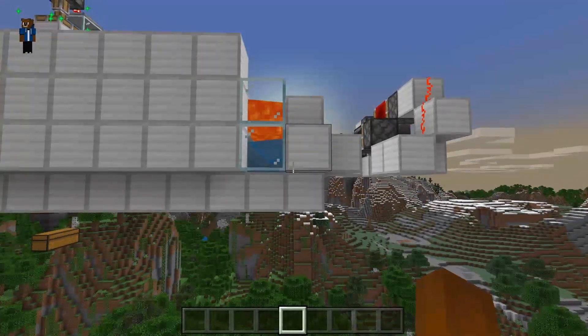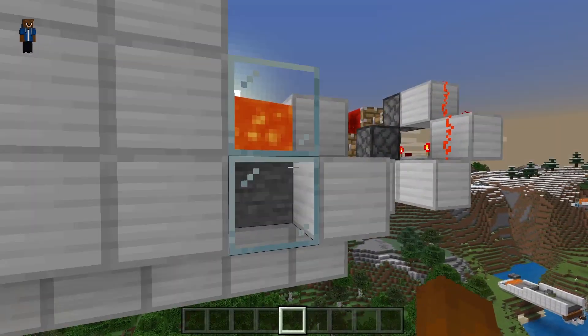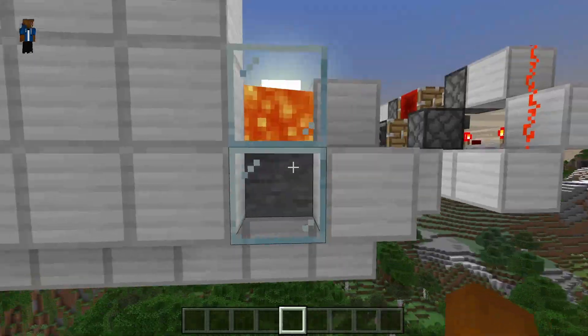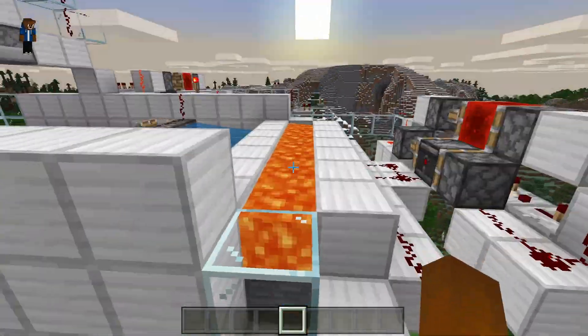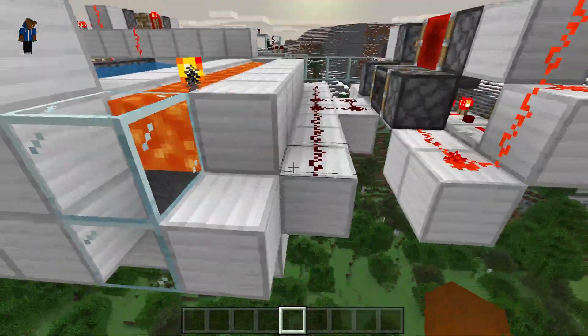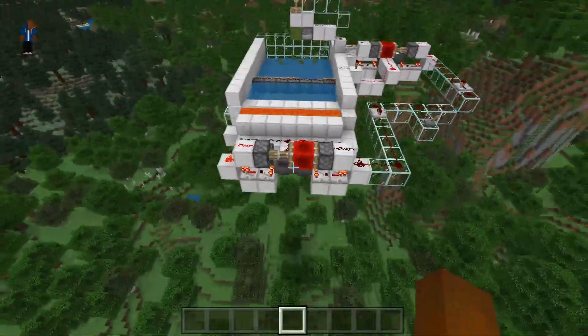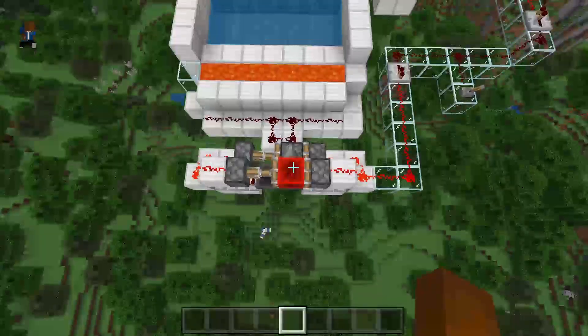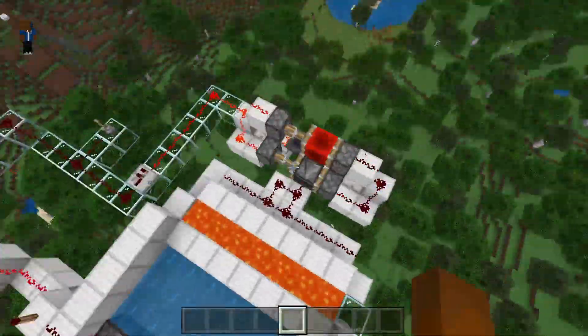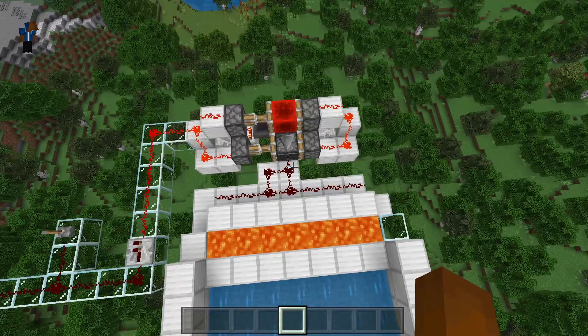Very simple configuration here. I do have waterlogged pistons behind here. All that's happening is that the lava is falling down, creating stone, and then it gets pushed by the pistons — all controlled by this hopper clock at the back. It is a hopper clock but it's also got an extension just for a pulse that continues going on.